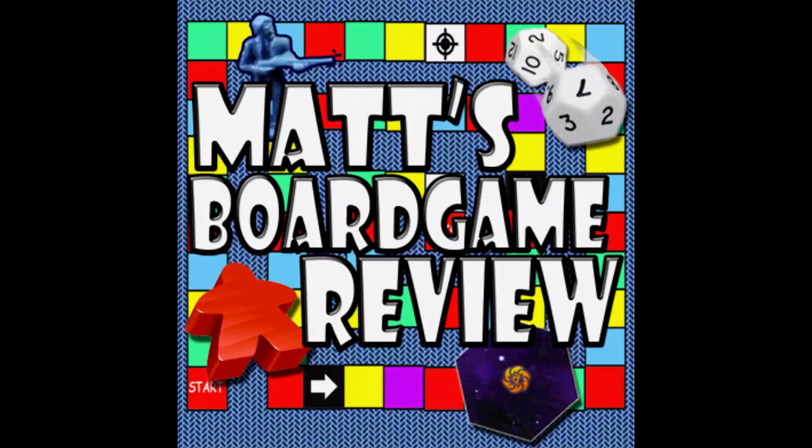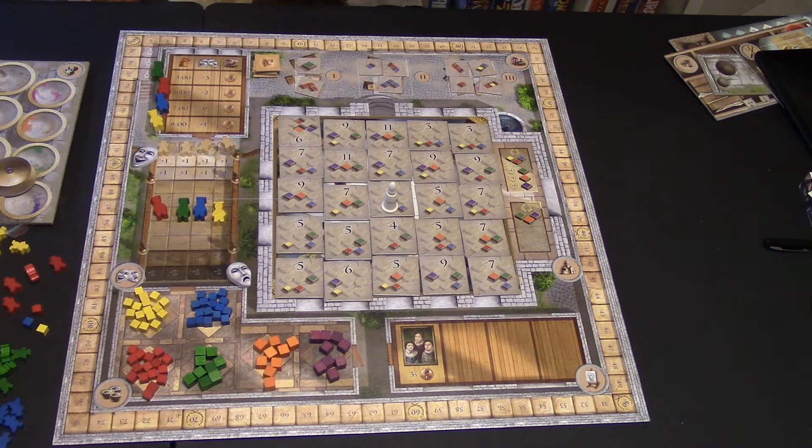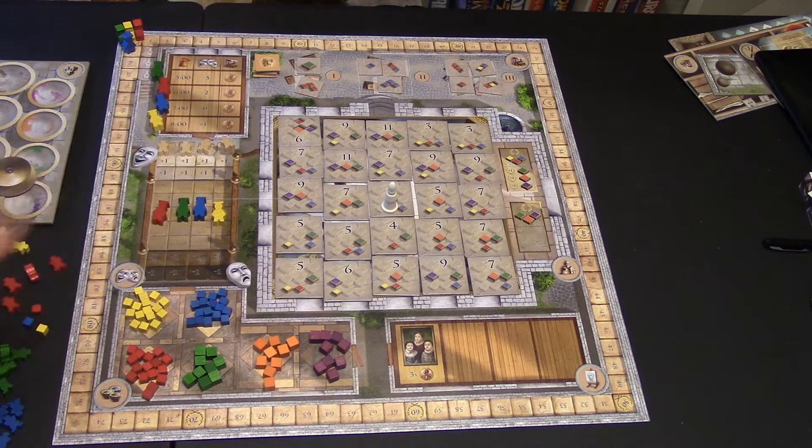In the game Fresco, you're going to be playing one of these little painters — any color: red, blue, green, and yellow. You're going to put your guys on the wake-up track, on the scoring track, and on the happy and sad theater. I have them laying down just so you can see them better, but you're supposed to stand them up. You'll also get five little apprentices of your color.